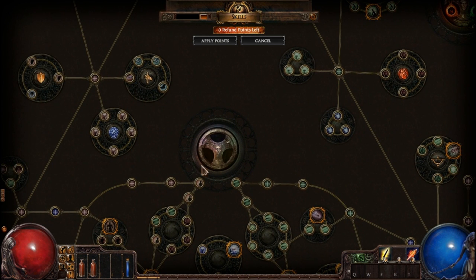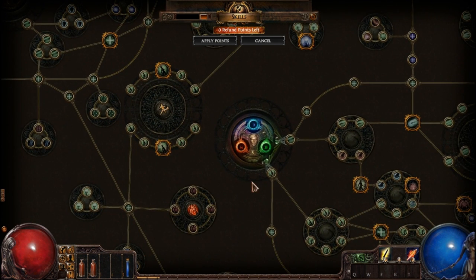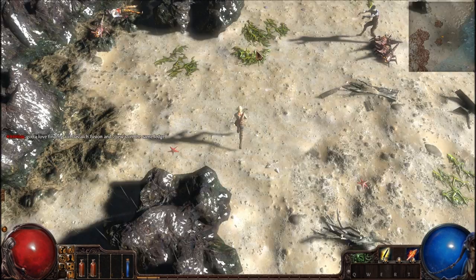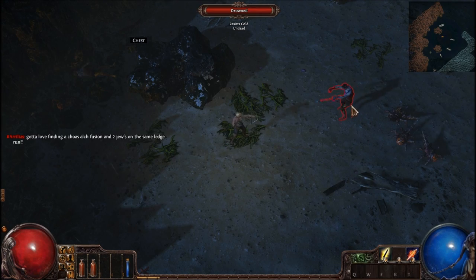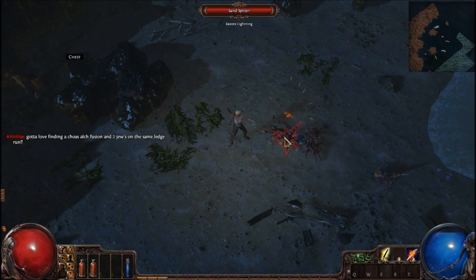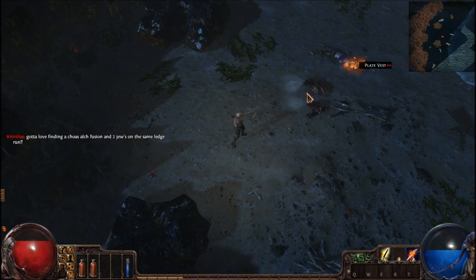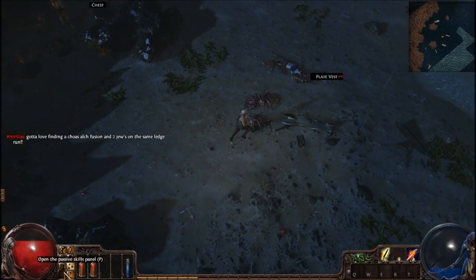Depending on your character class, each character starts at a different point in the passive tree. Here in Wraeclast you can see it's a very dark atmosphere — you can see zombies and all kinds of creepy things. As I mentioned, the skill system is very interesting.